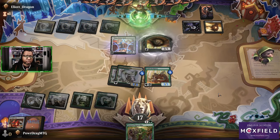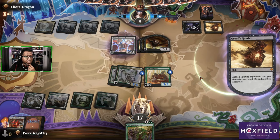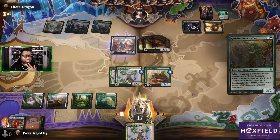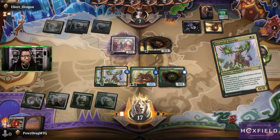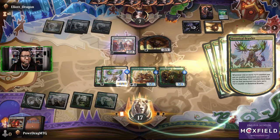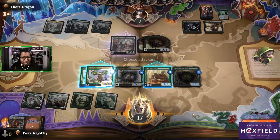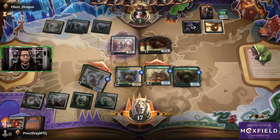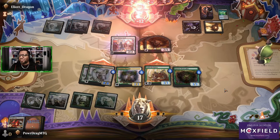Greedy gambits — oh yeah they got a bunch of creatures. Our Botanical Brawler has trample so we got everything now — giant monsters every which way, and those are going to get three counters each. This was even with us discarding Ozolith, which is gross. Get it! That's so good.